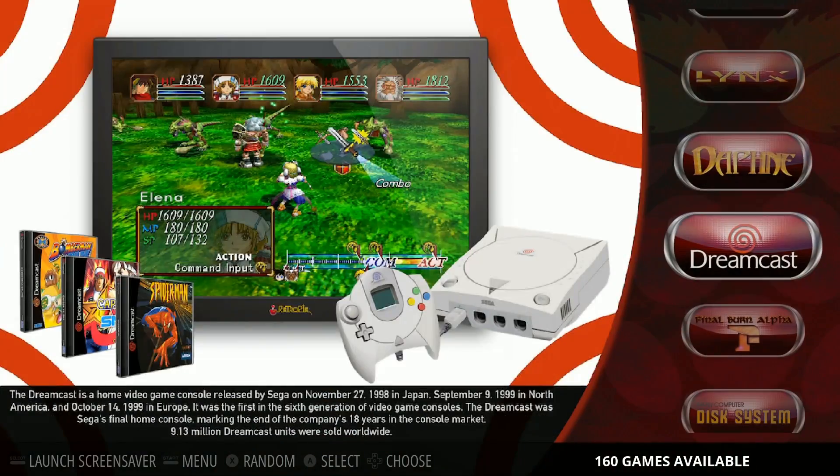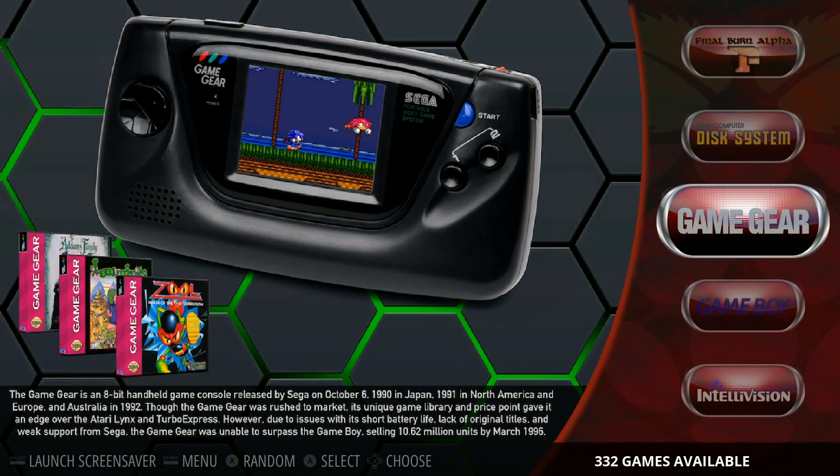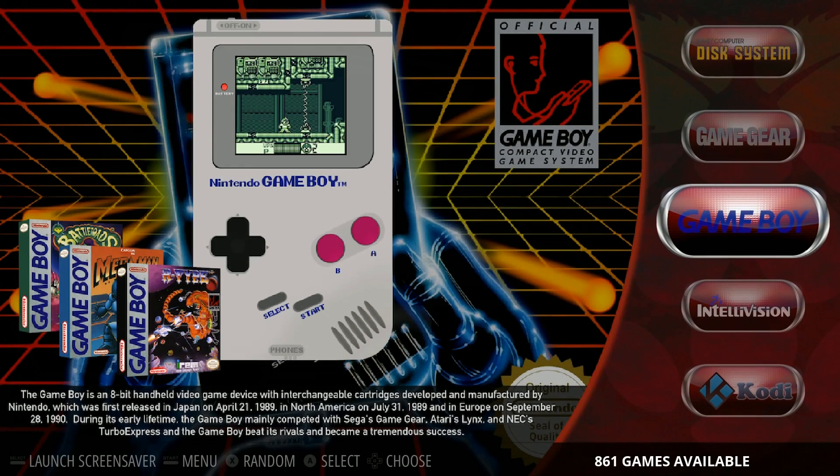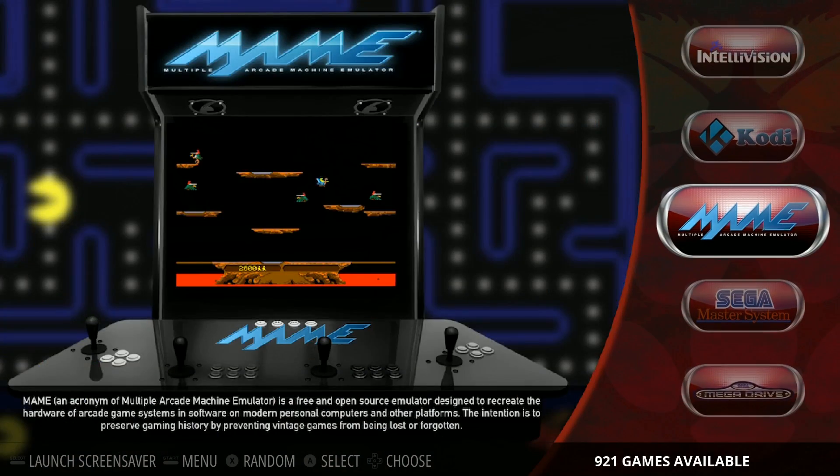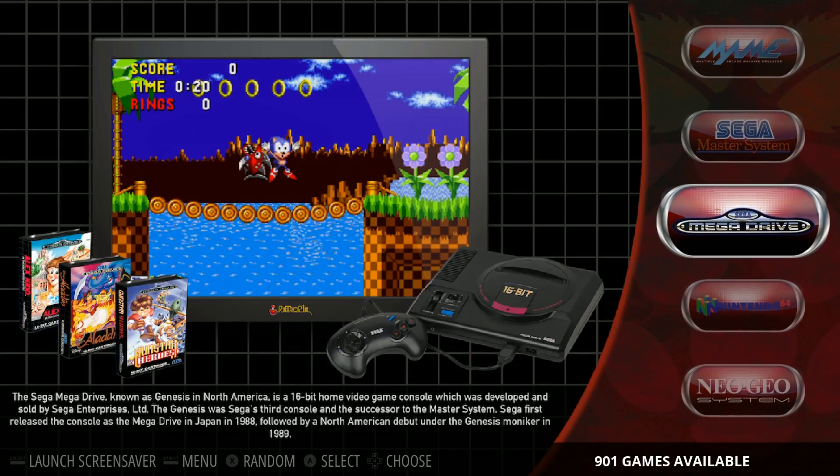In this video, we're going to check out Madlittle Pixel's 200GB O-Droid ORA RetroPie version 1.1. I've done a video on this in the past, and here we go — one of the first pre-loaded images.